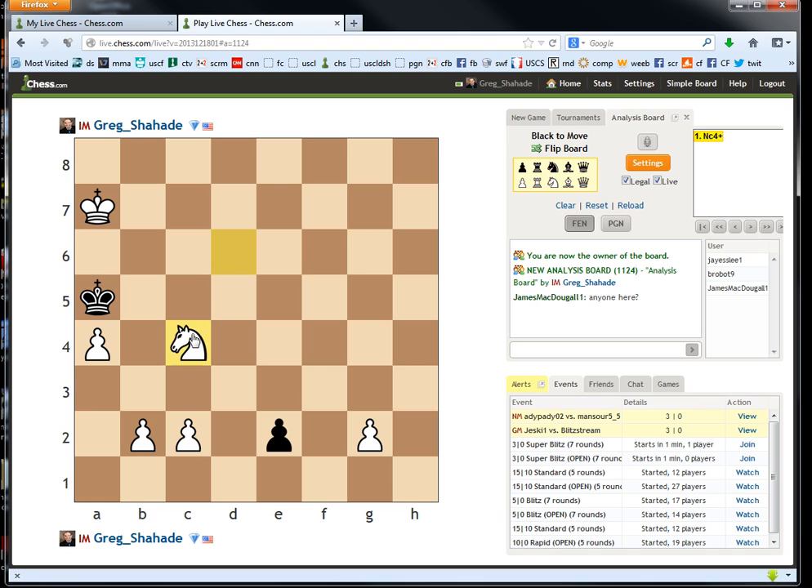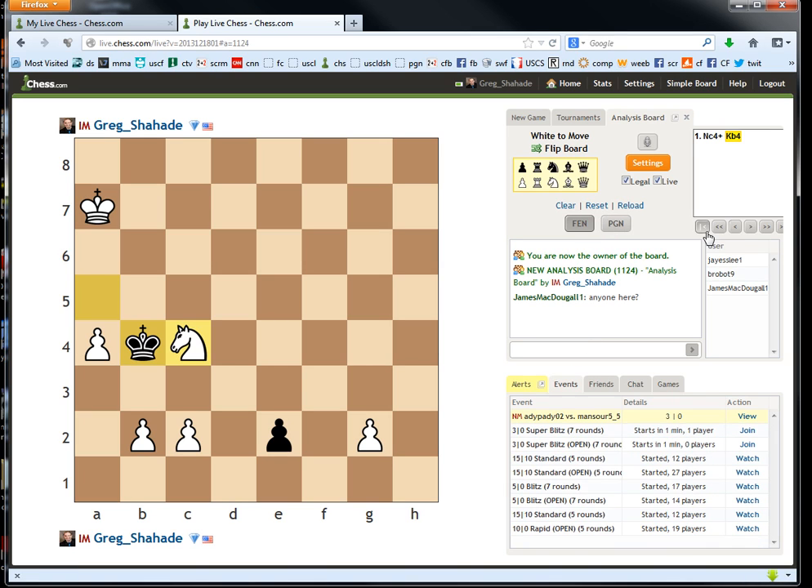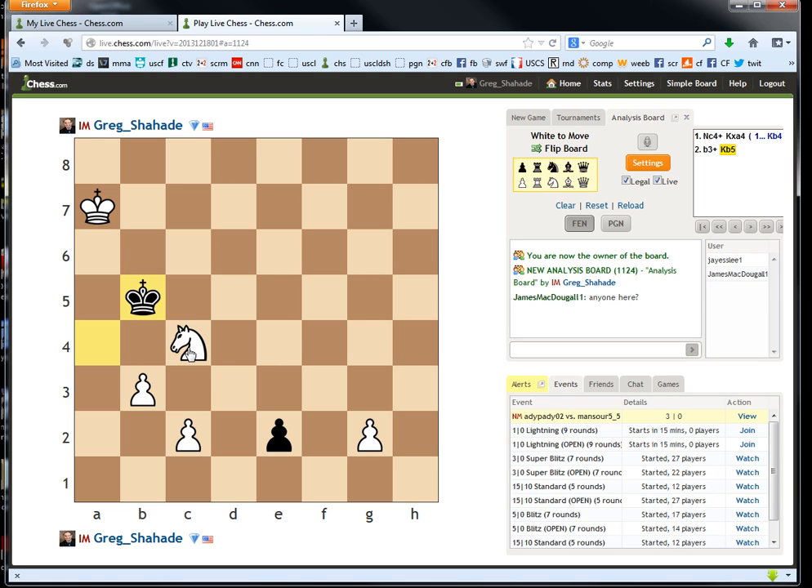If here knight e5 to d3 will win, so he must capture. Now we have this move — if here knight e5 wins, so he must go here. The key is, can we find a good move here? Knight e3 is very... I'm sure this is the answer, I just gotta find the move. Knight e5 — knight e5 wins.